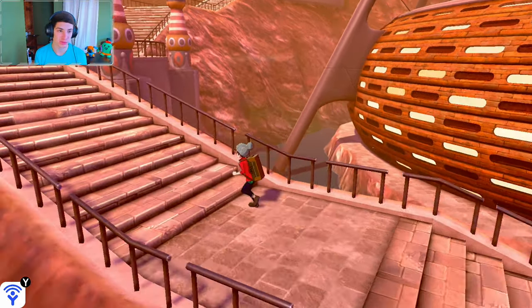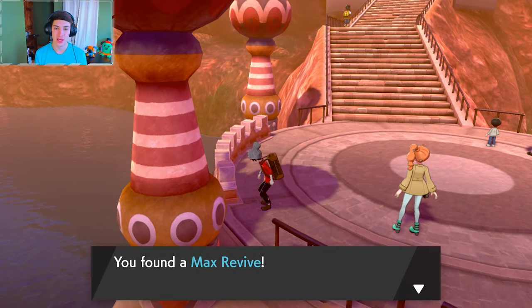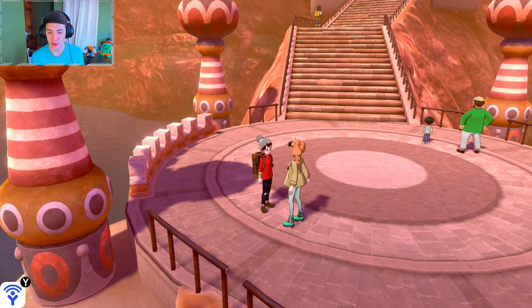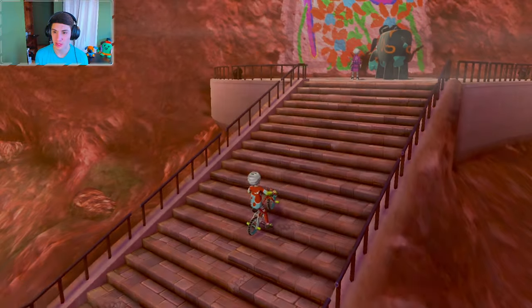We're heading up to meet Sonia at the top of these ruins. She's right here — look at these little pillars. I'm going to grab this real quick. The pillars are clay dolls, it's pretty cool. We're going to talk to Sonia and see what's going on. I thought we were meeting her up there but I guess we're doing it ourselves.